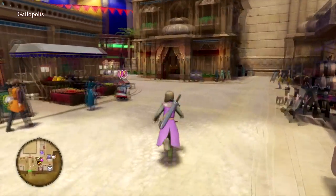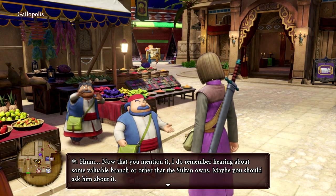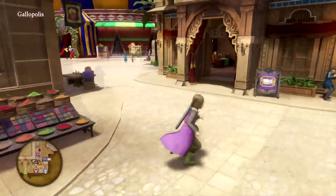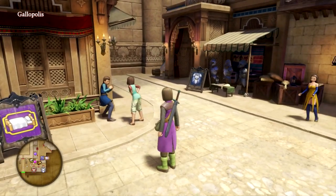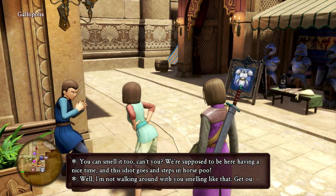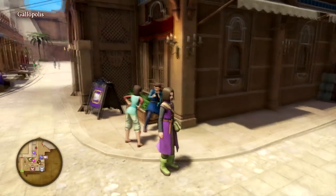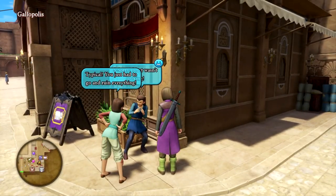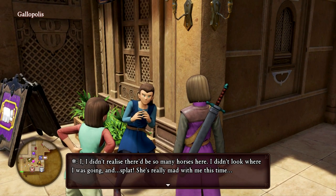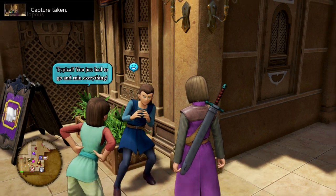Let's walk around and talk to people. This guy has a little quest for us — there's a valuable special branch and the Sultan owns it. Oh no, this guy is getting chewed out by his girlfriend — he stepped in horse poo. She's angry at her boyfriend because he stepped in horse crap. 'I didn't realize there'd be so many horses here — I just wasn't looking and splat.' A little bit of horse poo ruined it all. This game's too much.